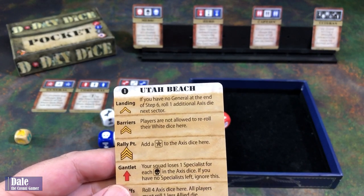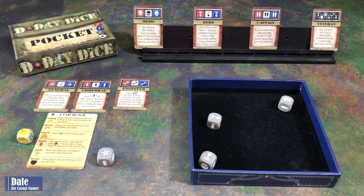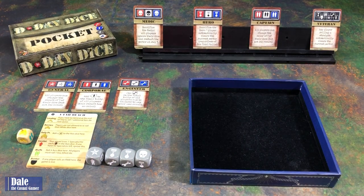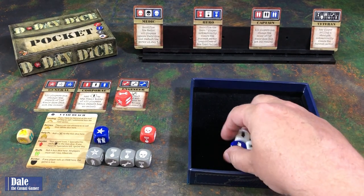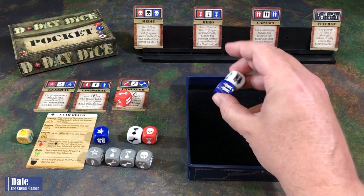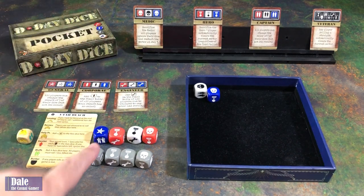We add a star to the Axis Dice here — rolling three dice, and it looks like it's automatically going to get a star. We found a star, so we need two medals and a skull. We've got an engineer which I'll hold on to, and we can try to get another wrench. We didn't get one, but we can change this to any result. So we've met our needs there.